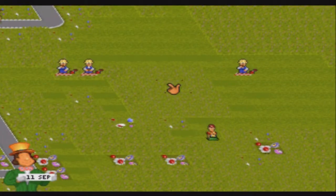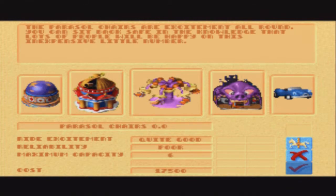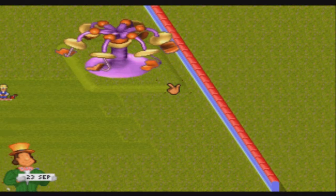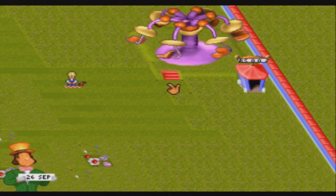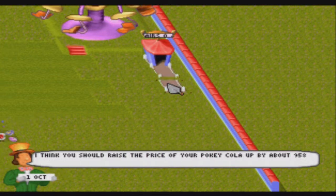I wanted to change the positioning of the carousel because I didn't feel like it was gonna work where it was. The queues weren't long enough. As you can see on the right, the excitement says quite good but the reliability is quite poor. So I want it there but I'm gonna put it in a different place so the queue line can be a bit longer, and then I can have the stairs there.